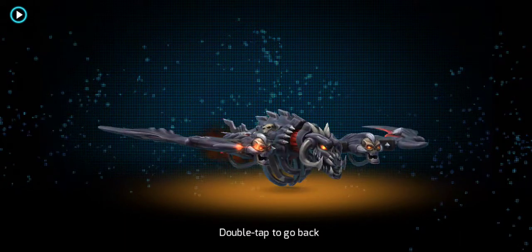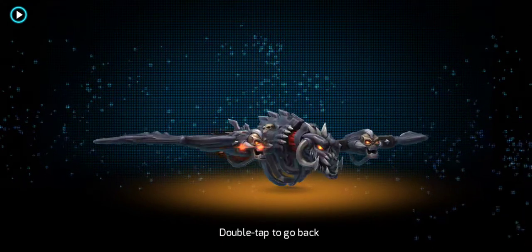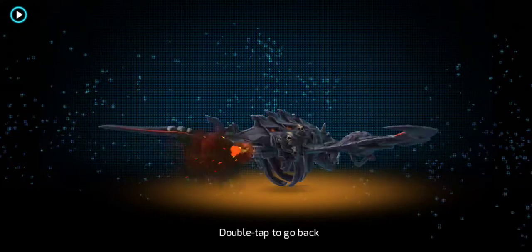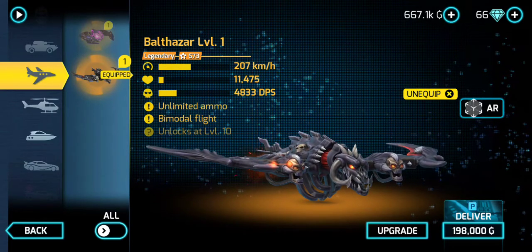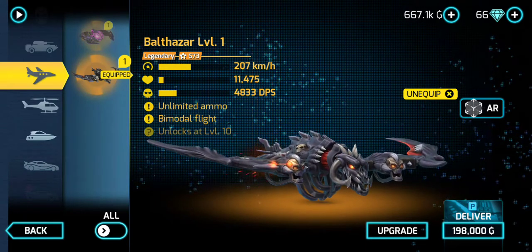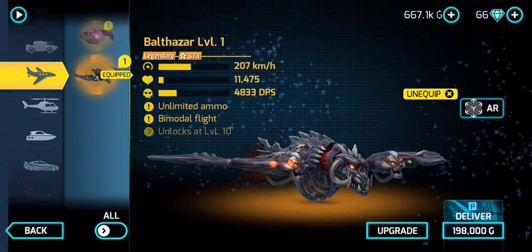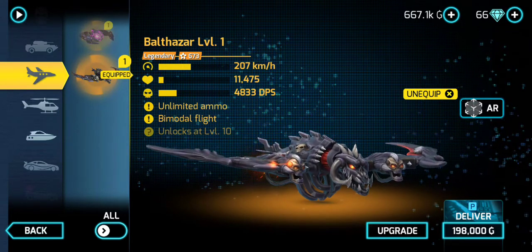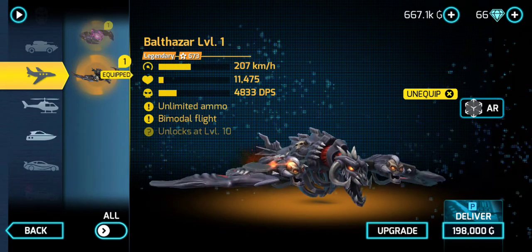Hopefully it's gonna be fun to use — I haven't used it that much, I'm only using it more when I'm doing a review. But it looks pretty cool. The speed of this plane is 207 kilometers per hour, and it has 11,475 health, so it's just not that tanky — this plane doesn't have that much health, which kind of sucks. And it does 4,833 damage per second.